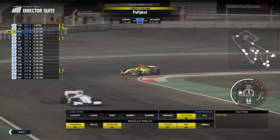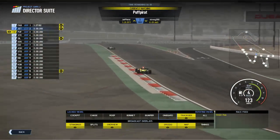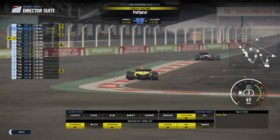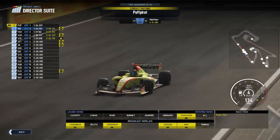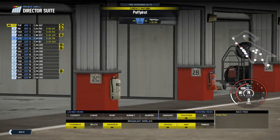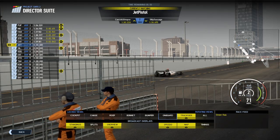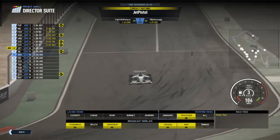That lap looked very good. Interesting tactics there with the DRS open on the exit of corners to help rotate the car, but we've seen a few quite tricky corners — very awkward apexes where you have to go from the very outside to the inside. That is definitely a very good spot for doing some late maneuvers in the race to gain positions. It's setting a new pole time — 1:36.39 is the target, with 1:36.9 on the board.